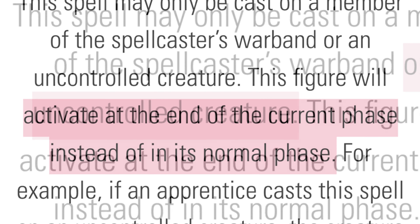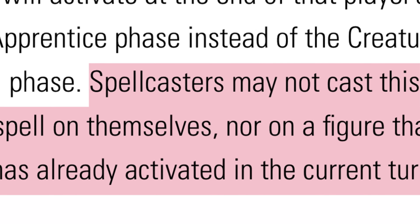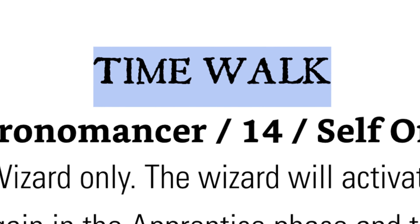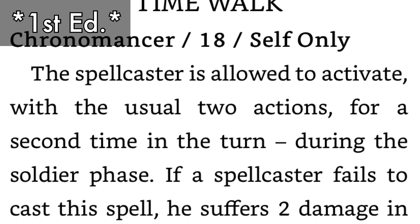Fast Act briefly hastens a figure's movements. In 1st edition, this spell allowed the target to have its activation before any other figure on the following turn. Now the target activates at the end of the player's current phase instead, and it can target one of your warband members or an uncontrolled figure. The spell can't be cast on the spellcaster themselves or any figure that has already activated that turn. I think the new version opens up some new options for how to use the spell, and the name matches the function a little better than it did before.